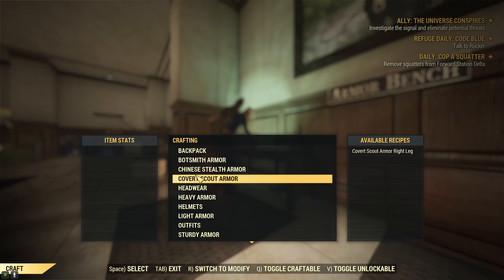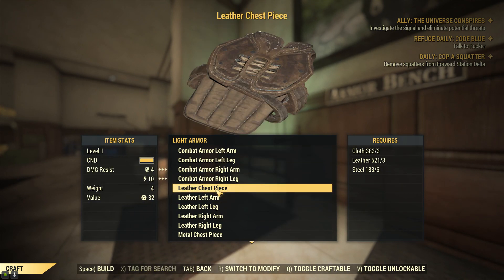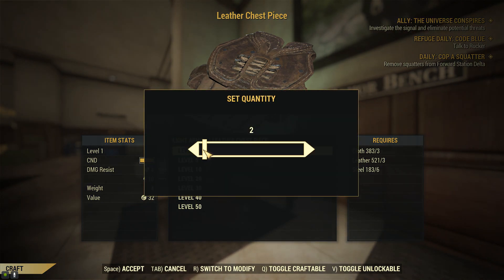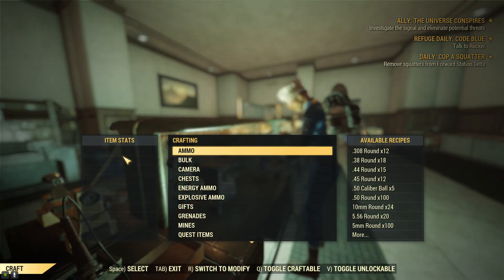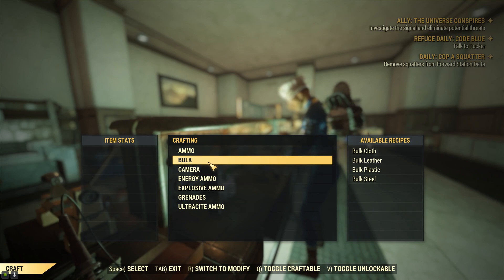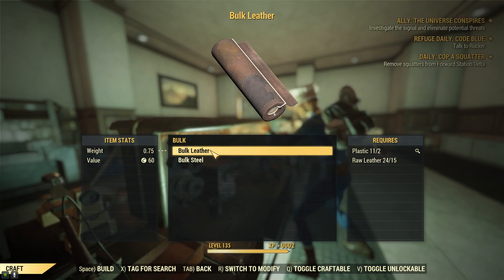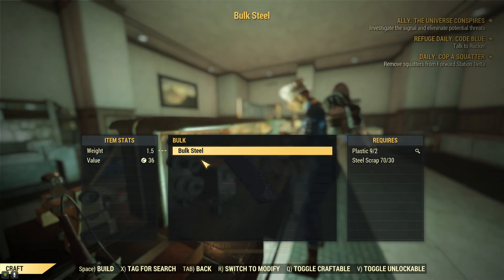If you're a non power armor user you can make stacks of level 1 leather armor and scrap them to learn mods. If you need to keep your junk, you can use the tinkering bench and with plastic bulk them, which saves space. Typically bulking is only worth it for aluminum and lead, but the main reason for bulking is it allows you to sell the junk at vendors.